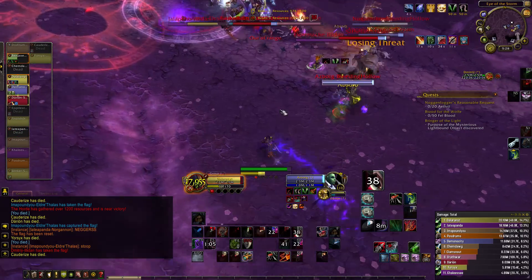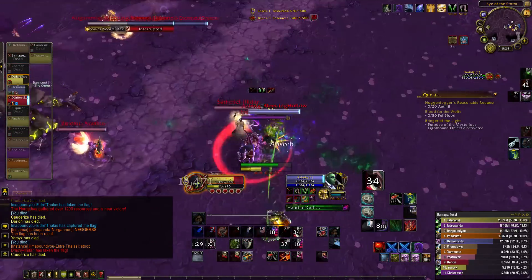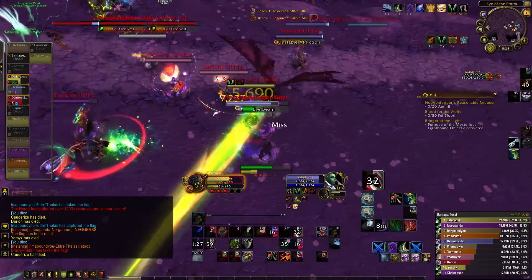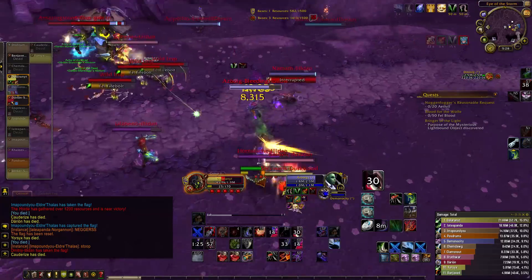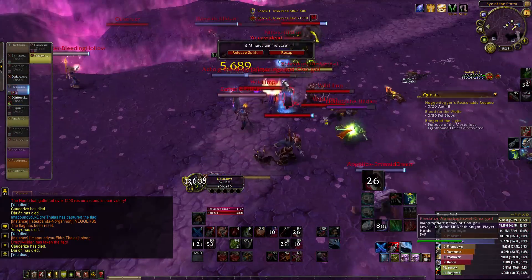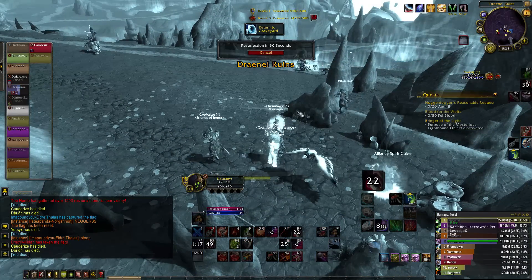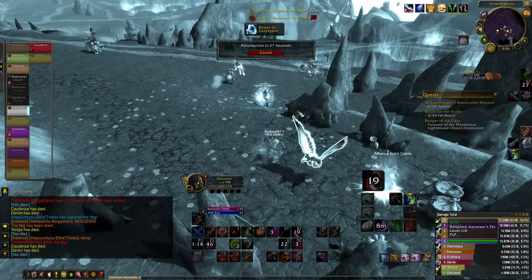Dark Pact lasts 20 seconds. I just kept pumping damage to see if I could do anything. Okay, so I broke the Dark Pact, but that was with Sanguinate. I'm getting down to like 75% health — god, that's a lot of health to go through.